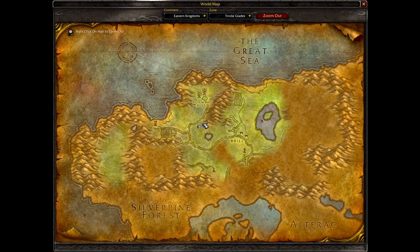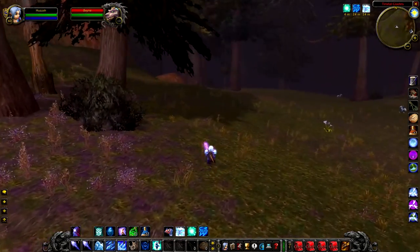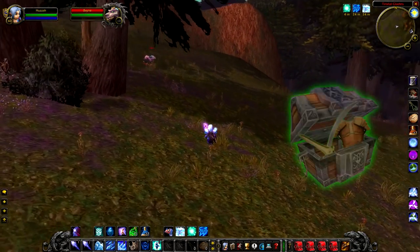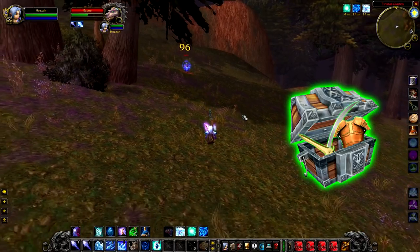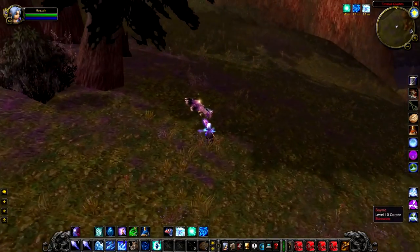Up next is Bane, a level 10 demon dog that roams around just south of Agamon Mills. Overall pretty disappointing — just an increased chance to drop greens. I'm really sorry hunters, but Bane is a demon so you can't even tame him. I think in a later expansion he was made tameable, but in Classic WoW, unfortunately you're out of luck.